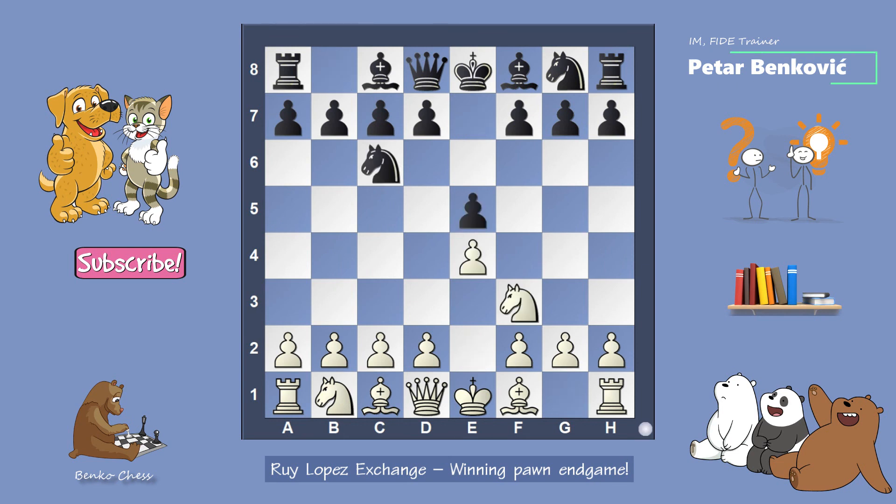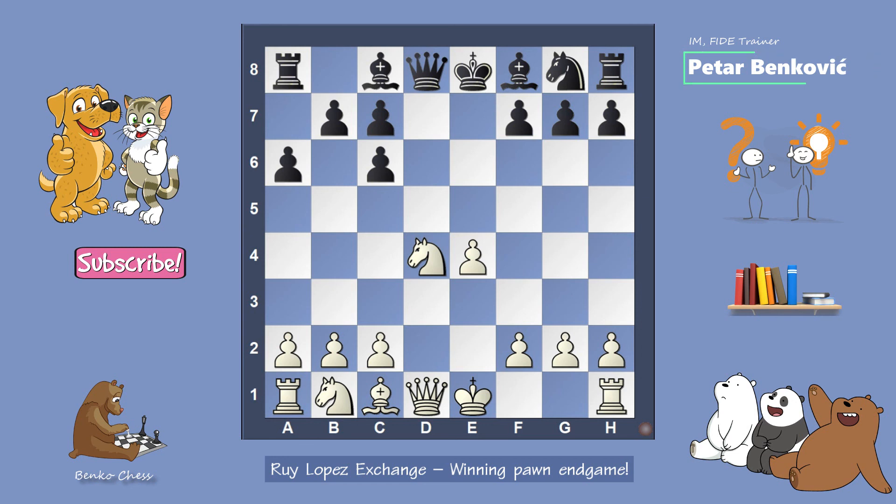It means that if you like to play the Ruy Lopez opening, just try to change all pieces on the board and play the pawn endgame — you will see how it's easy to win the pawn endgame with this pawn structure, with a doubled pawn on the queenside for black. I hope you learned something new from this video. See you soon with my next chess lesson. Bye bye.